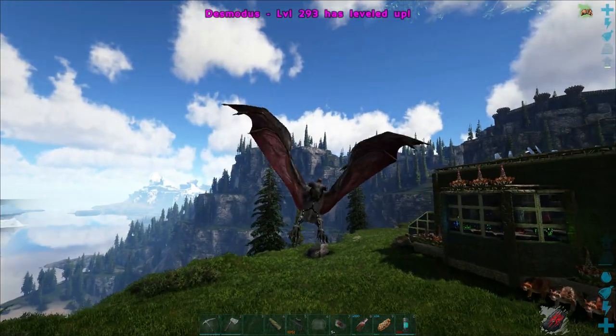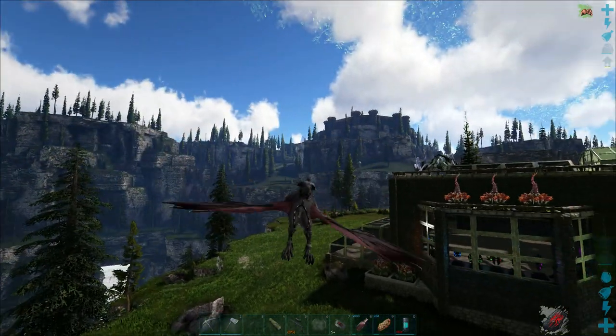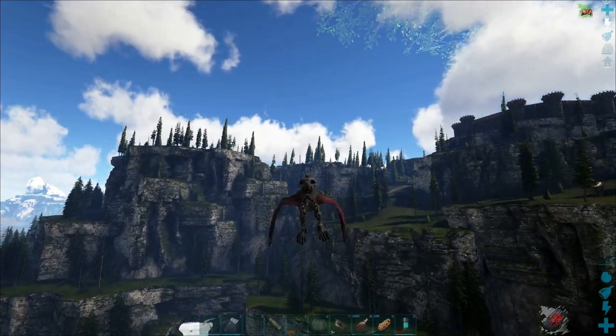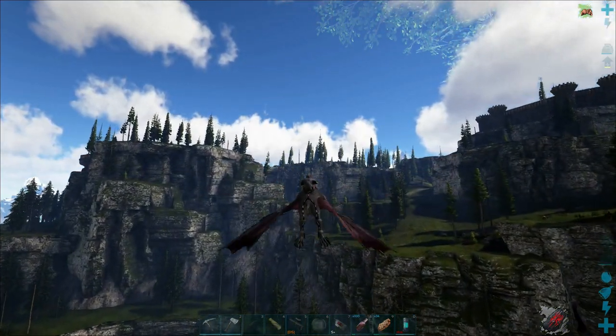Our first stop is going to be the only creature in this part of the realm — the bee. It's going to be the easiest of the open world bosses. We'll get up here to the cave, show you roughly where it's at, and show you how to spawn it in.